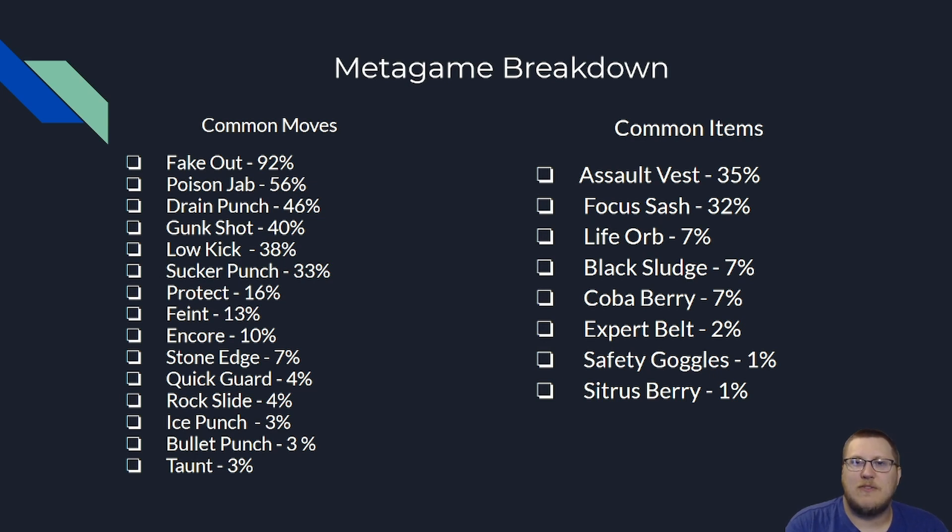Looking at common items, Assault Vest is the most common, and that kind of makes sense. A lot of the time you want to run four damaging or utility moves, and Assault Vest is kind of just this free-roll item that gives you bonus special defense. Other common items include Focus Sash, Life Orb, Black Sludge, Coba Berry, Expert Belt, Safety Goggles, and Citrus Berry — though those last few are very uncommon. I would not expect to see them on most Toxicroaks, but they could appear in the foreseeable future.